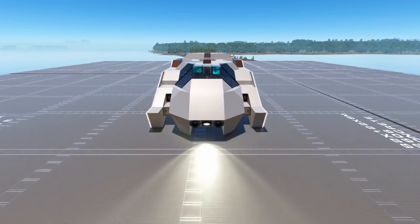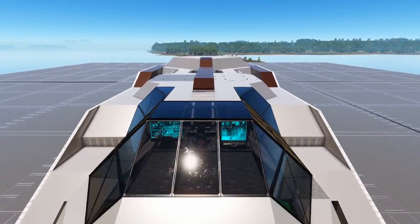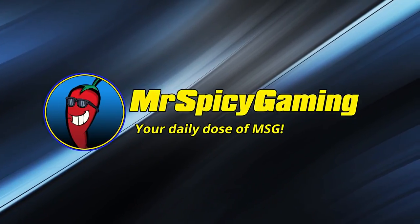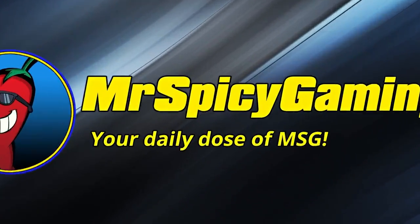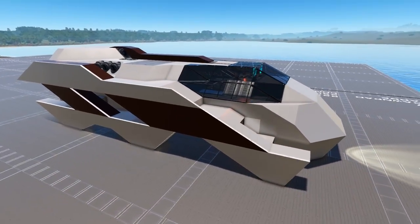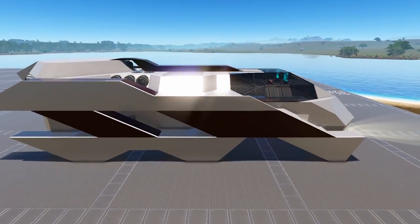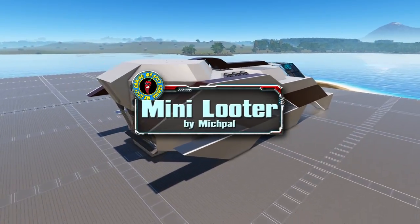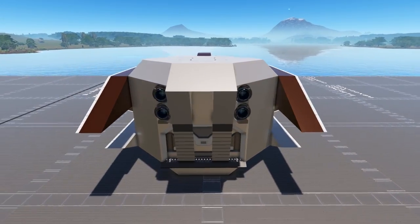Welcome everyone to today's Empyrean Workshop Showcase. Join me as we take a look at the Mini Looter. Today's design is the CV Mini Looter — it is an unlock level 25, size class 1 capital vessel coming to us from creator Mitch Powell.